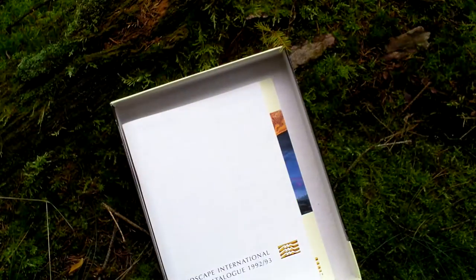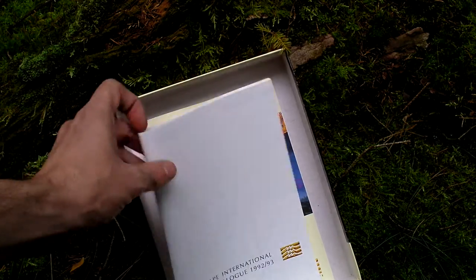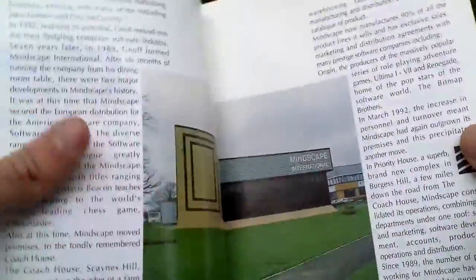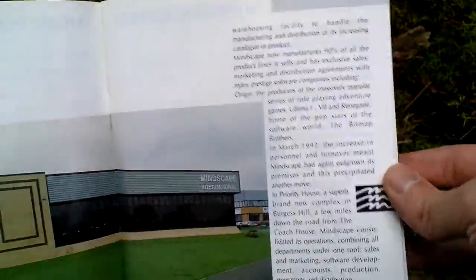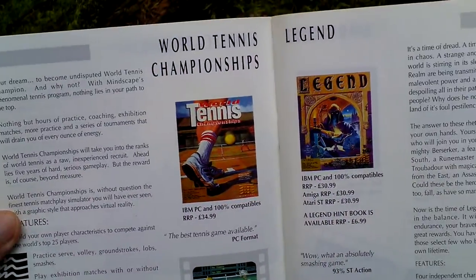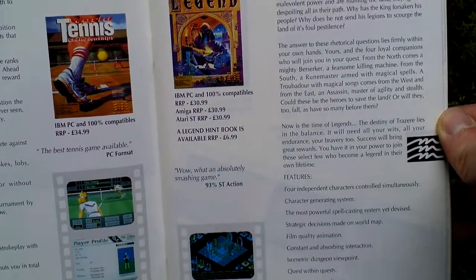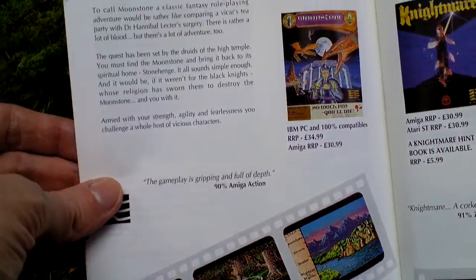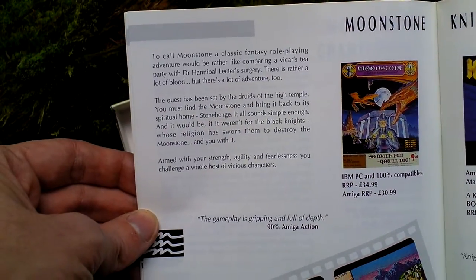So that's the map or the poster. Then there is a games catalog from the time of this game's release — something about the publisher, and here are some of the games published by Moonscape in Europe. Here is the game I am unboxing now, Moonstone.